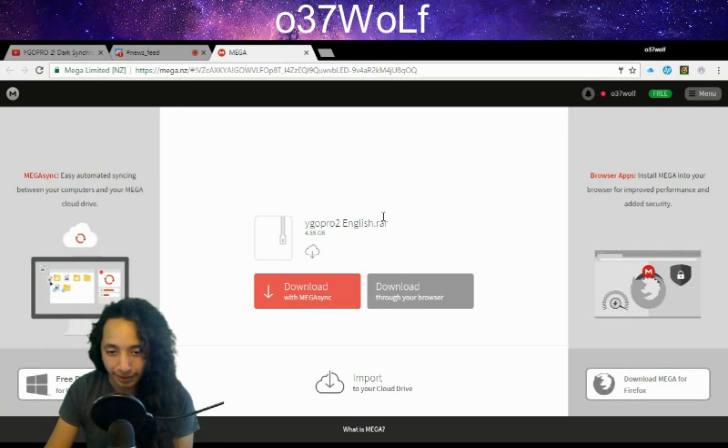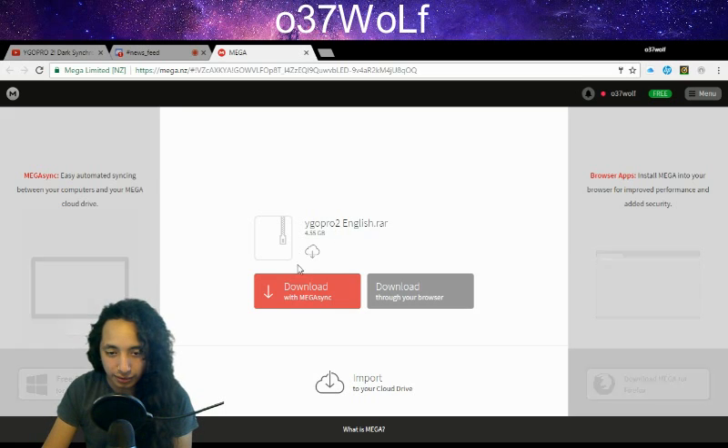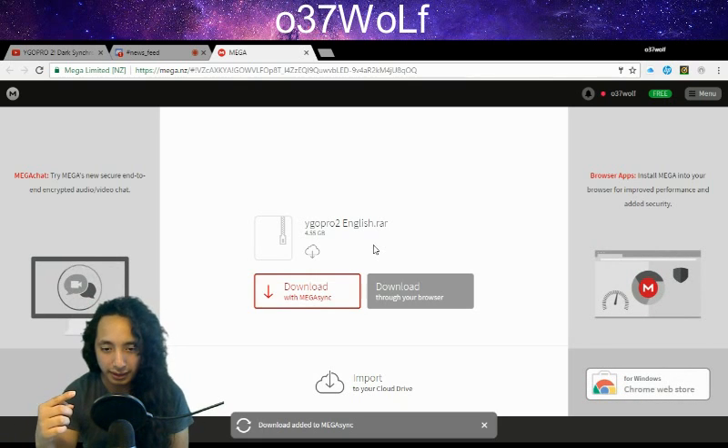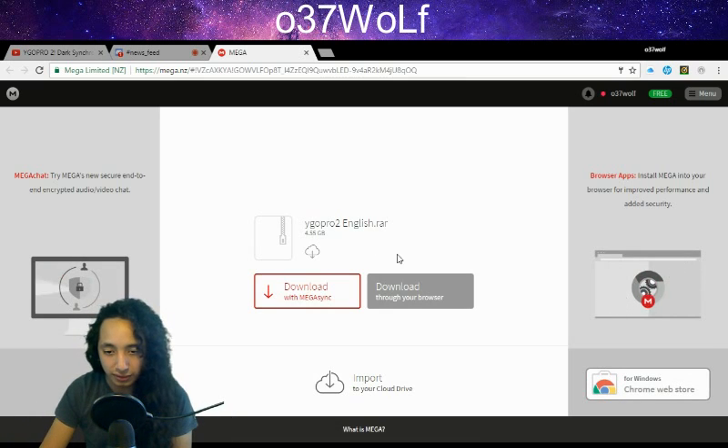I'm going to show you exactly what I did because it ended up working out for me. You click on this and then another little window pops up telling you where you want to save it. You assign it to the folder that you want it saved to.